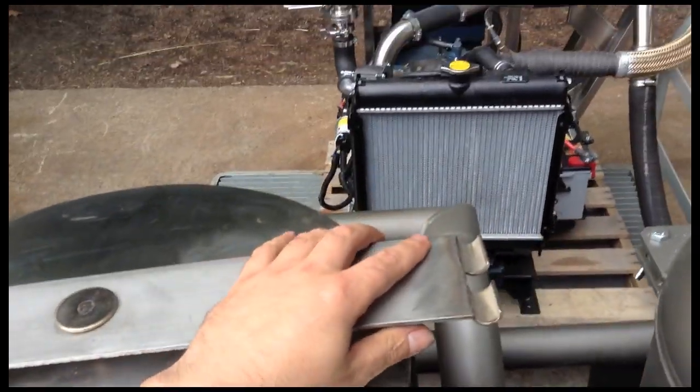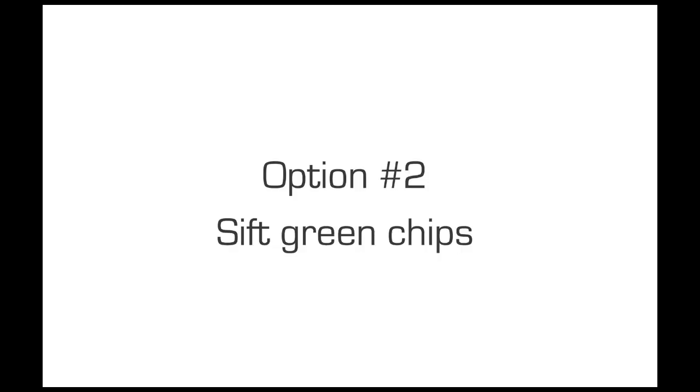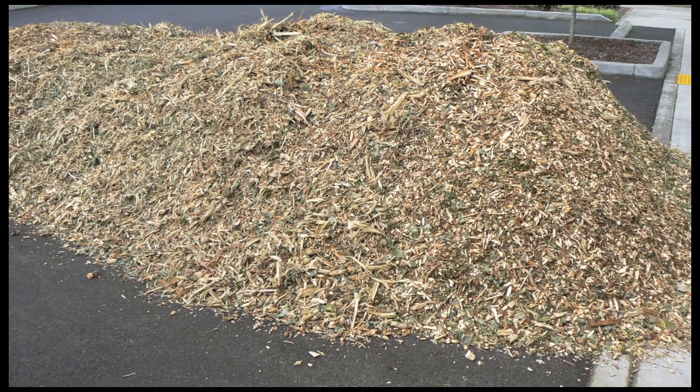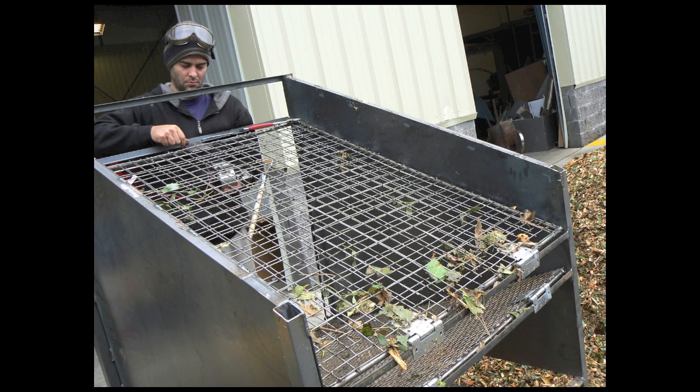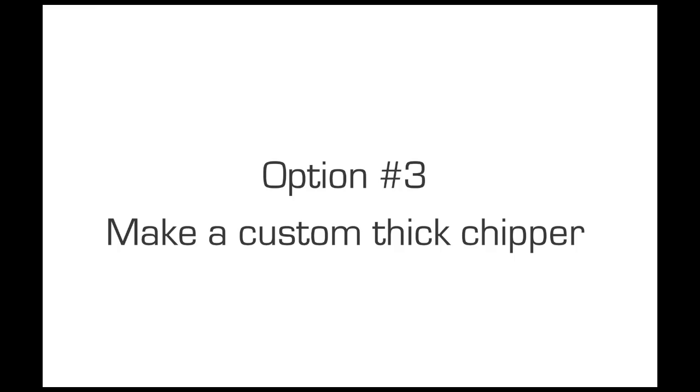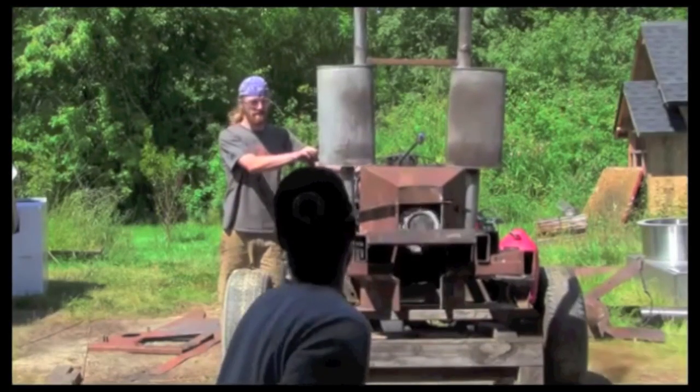Option two — for the cheapskates, and I like this too — is sifting green chips. Basically you can get green chips, but you have to sift out the mulch and the long ones. I have a three-part separator there: it vibrates, the long ones fall off, and the smaller ones fall down into piles.